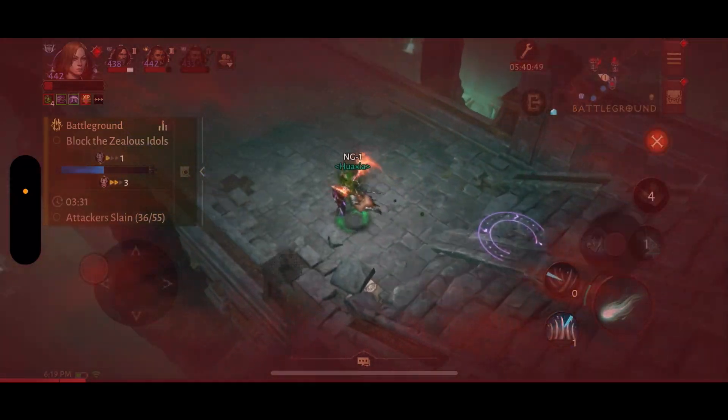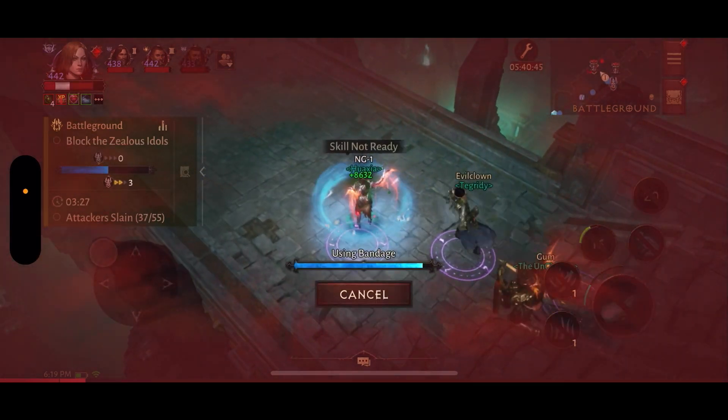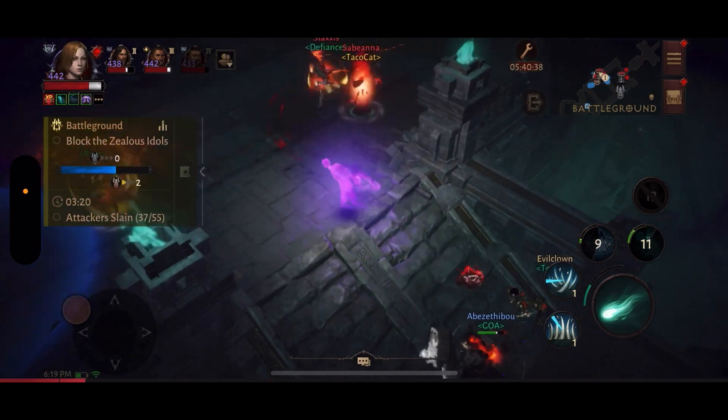It's this monk again. I hate him so bad, and I know exactly what he can do. Shield of Zen, dash, crit, and then Shield of Zen, go back out.